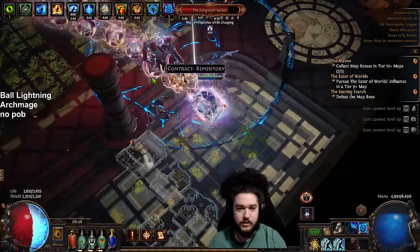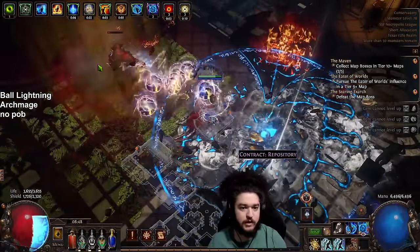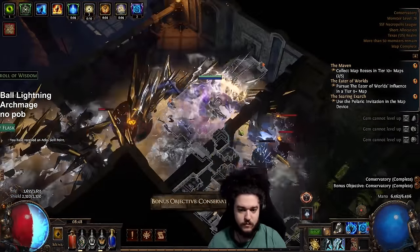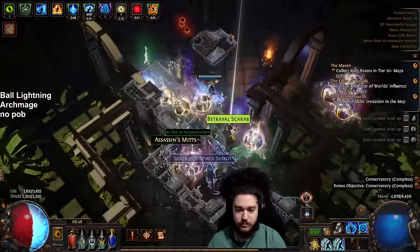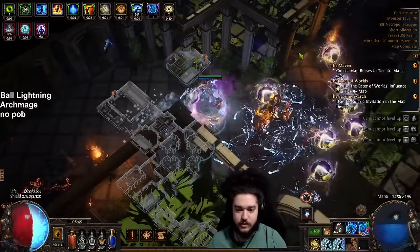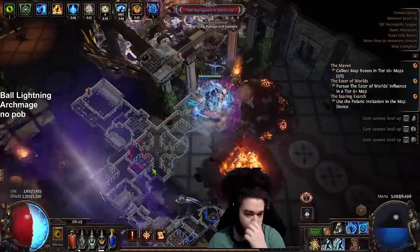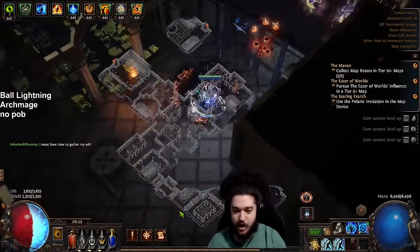Here is our boss — let's see what we got. Spell suppression is going to make this build feel amazing. We're also starting to get physical damage taken as an element, which is part of what makes Betrayal so strong. I already got it on the body armor, and once I get a new helmet I'll craft physical damage taken as fire on the helmet as well — though I might wait for a new helmet rather than crafting over the life roll I have now.